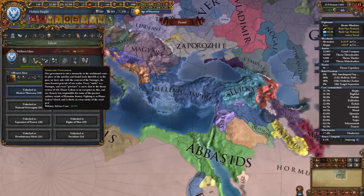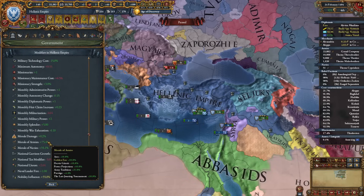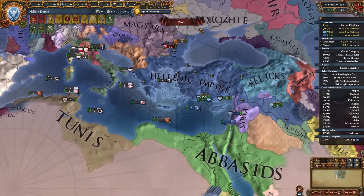The same goes for core creation cost and military advisor cost. If we go to our country modifiers right now we have minus 45% military advisor cost reduction plus 75% morale of armies, and this is not with maxed out prestige. If we max out prestige it will be above 80%. We also have idea cost minus 15% and minus 10% all powers cost which also affects ideas, so technically we have 25% idea cost reduction.